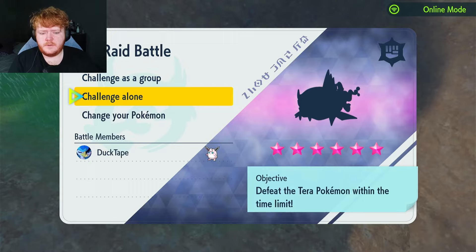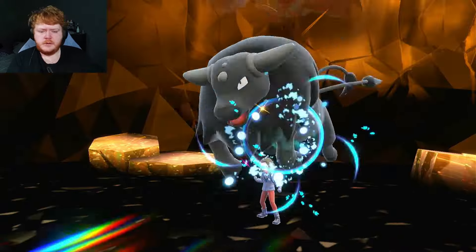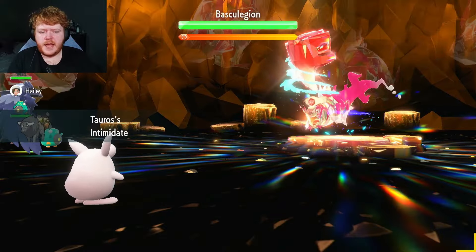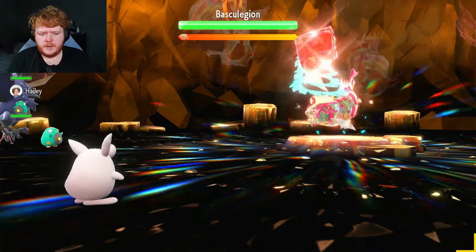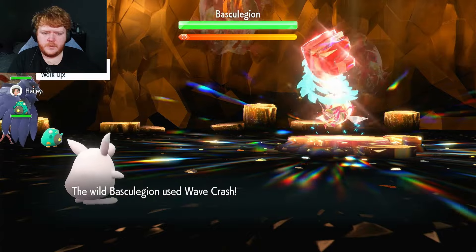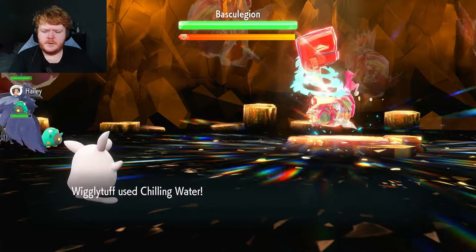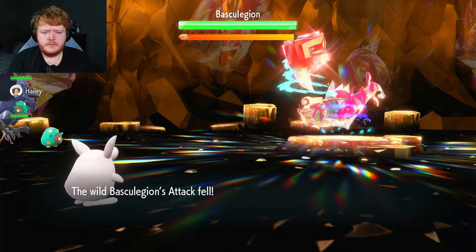This time we have a six-star fighting type Basculegion. I know it has Crunch but it probably won't use it against me. The one thing I don't like about Basculegion as our opponent is how good its Attack is sometimes. I'm glad we got an Intimidate user, but even with Intimidate I might still use Chilling Water — it has Mold Breaker. We use Chilling Water.